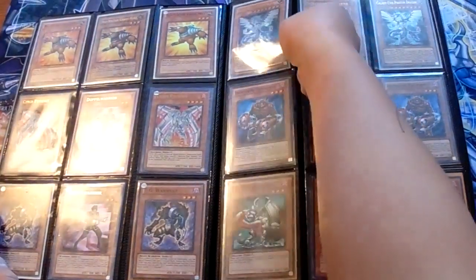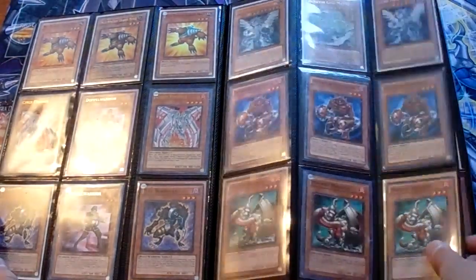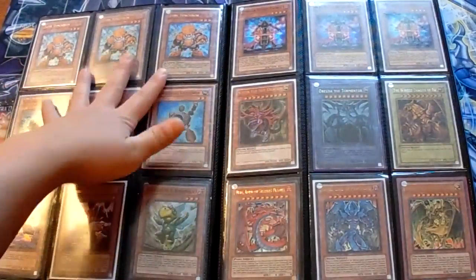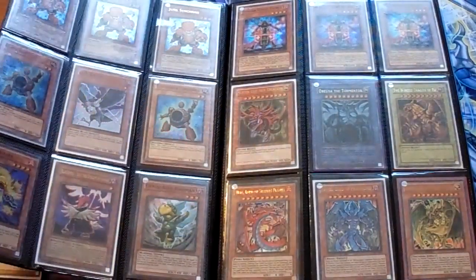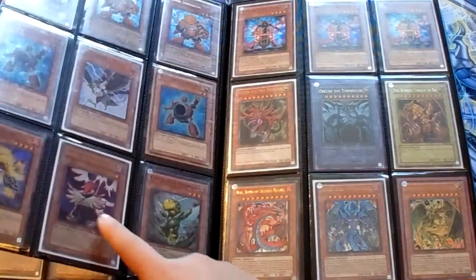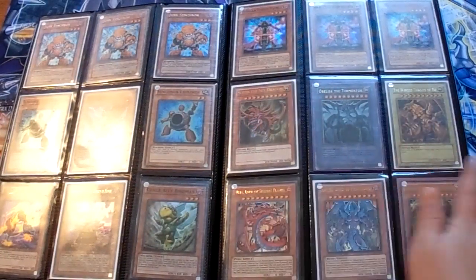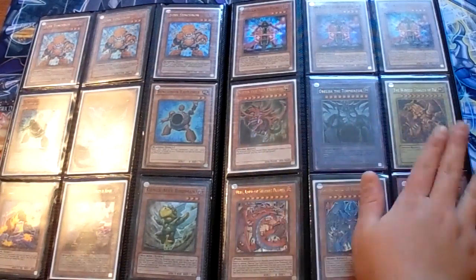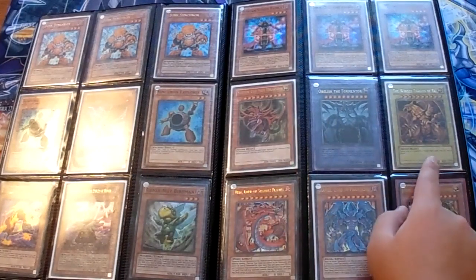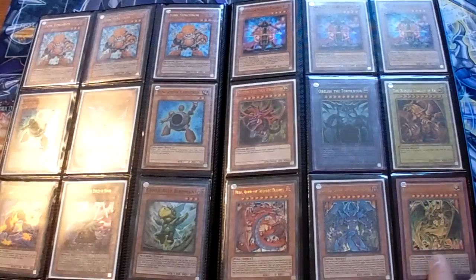Gigamantis — this is Ultimate, Ultimate. Triple Ultra Jump Synchron, two Synchron Explorer, and DD Crow, one Guaiba, Genex Ally Birdman, Vayu. Triple Stygian — these are my collection cards: Slifer, Obelisk, and the Winged Dragon of Ra. This is from the Dawn of Duel — one of the original Winged Dragon of Ra.